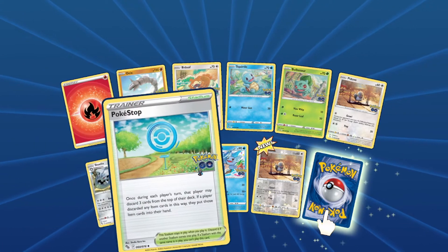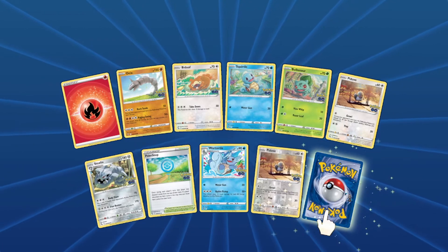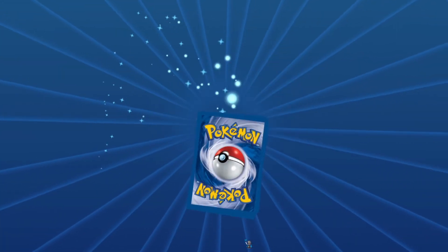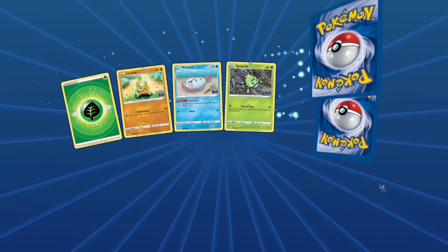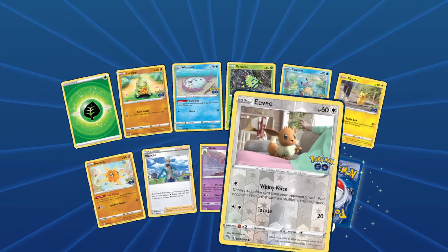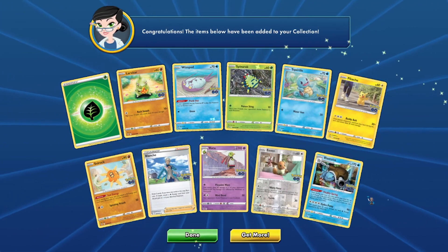Steelix, Pokestop reverse holo, and another Zapdos. Oh my gosh, this is the last pack — we got the other Pikachu, first holo Eevee, and another Blastoise!